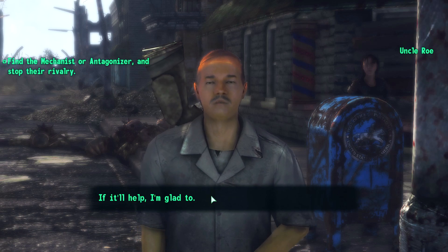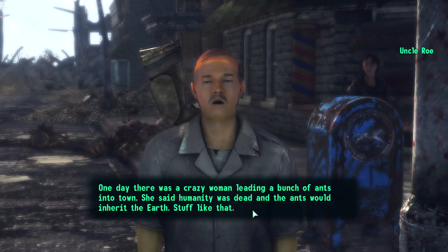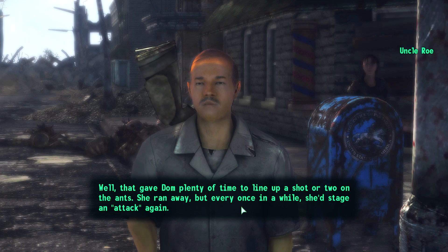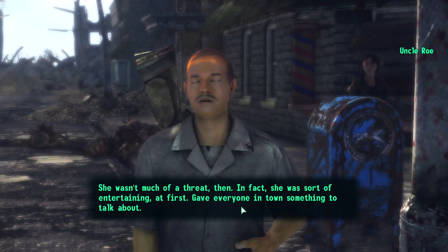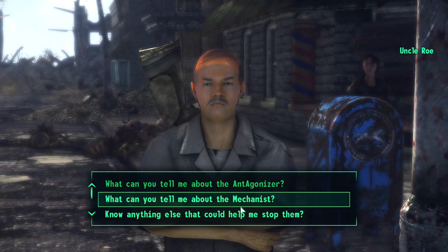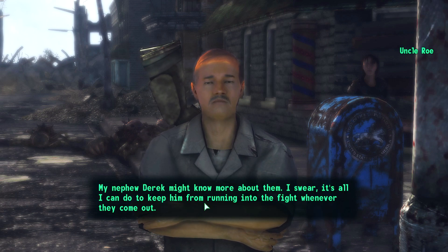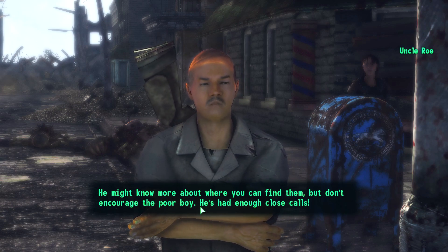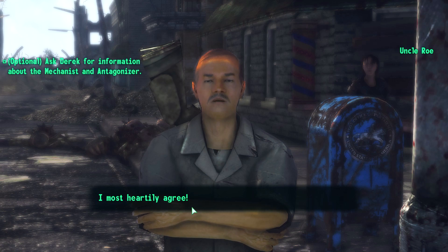Can I ask you more about those superheroes? 'One day there was a crazy woman leading a bunch of ants into town, saying humanity was dead and the ants would inherit the earth. She wasn't much of a threat at first — in fact she was sort of entertaining. But when the Mechanist started fighting her, things got bad.' You know, ants probably would inherit the earth after a nuclear war. My nephew Derek might know more about where to find them, but don't encourage the poor boy.